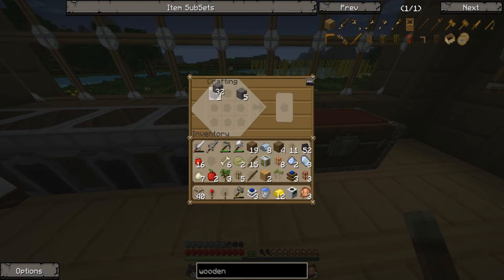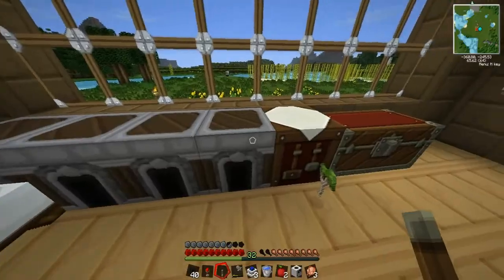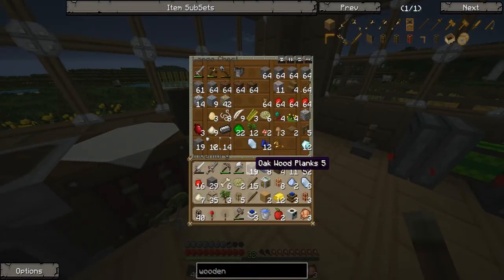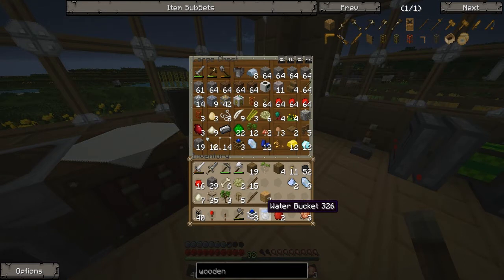Five cobblestone. Glass. Oh God — I did not mean to make 40 cobblestone transport pipes! I'm out of space. Throw that on the floor. Let's go find some cactus. Put our important machines in here because I really don't want to die with all this important goodness.